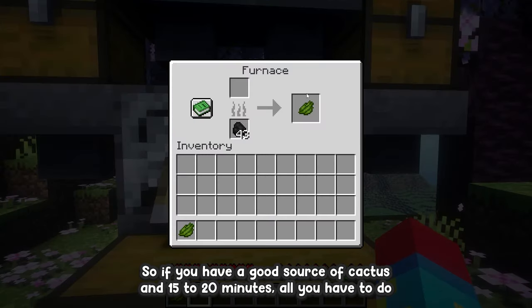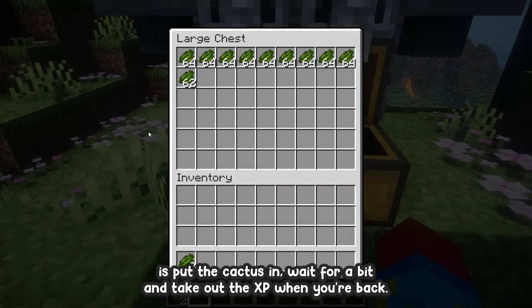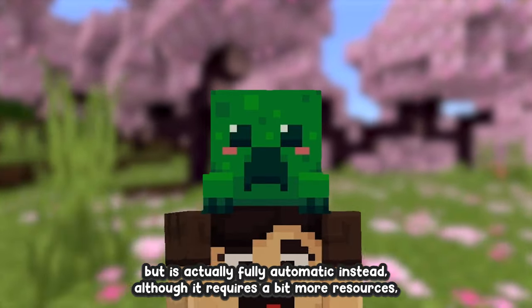In total I got 21 levels just after a couple of minutes. So if you have a good source of cactus and 15 to 20 minutes, all you have to do is put the cactus in, wait for a bit, and take out the XP when you're back. Now moving on to the second farm, which follows a similar concept but is fully automatic.